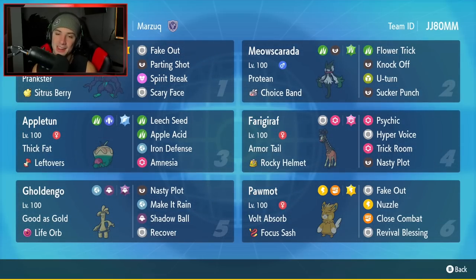Final Pokemon is Pawmot, and I love me some Pawmot. I love this Pokemon so much due to its new move, Revival Blessing. This one has Volt Absorb as its ability, Focus Sash as its item, and then it's got Fake Out, Nuzzle, Close Combat, and Revival Blessing for its four moves. If you want to run into this team yourself, the Rental Code is at the top right-hand corner. Let's hop on that ranked double ladder and grab some wins with this Appleton team.